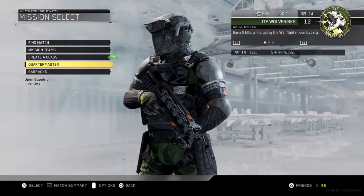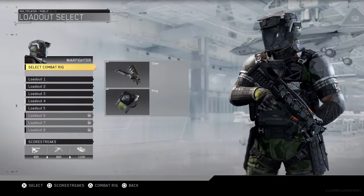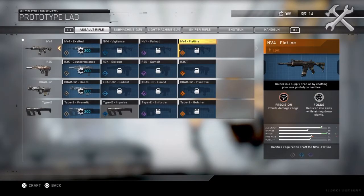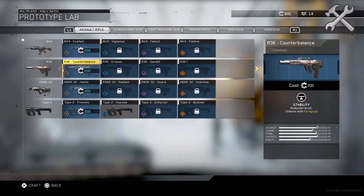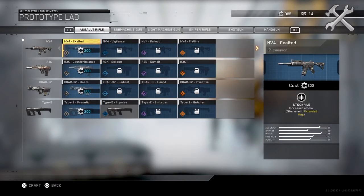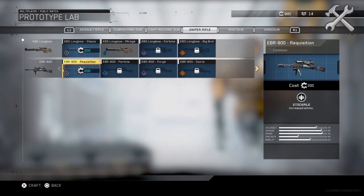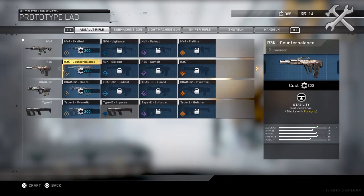I think that is all for this supply drop opening. I'm 15 away from a thousand salvage thingies. Let me quickly check what I can do with these salvage things — I can't unlock variants, if I'm not mistaken. Comment down below what I should do with these salvage points. My favorite guns so far are the Type 2, NV4, the ERAD LMG, the Mauler, the KBS sniper, and the Oni handgun. I haven't tried any shotguns. I don't know what to do with these keys — tell me what I should do down below.